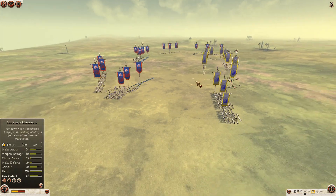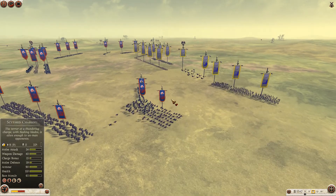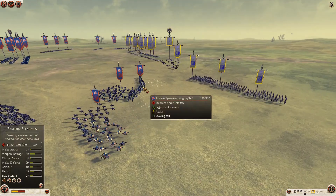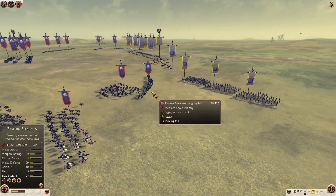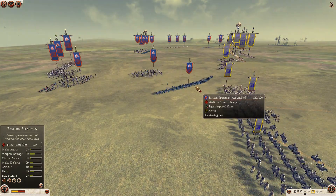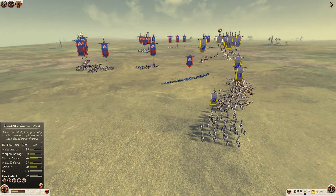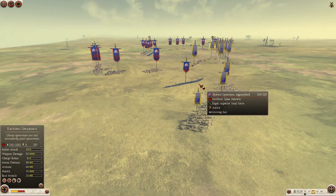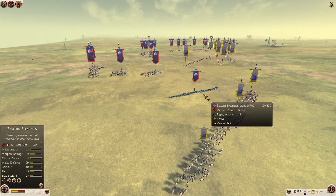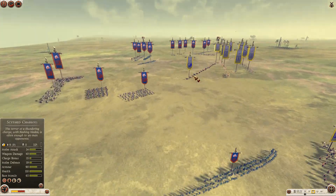He needs to get a better angle too. Chariots coming. There is a thing with the Eastern Spearman which we discussed with Prussian Prince. Usually we see this cheap unit simply as a charge baiter. If the enemy charges your Eastern Spearman, he will definitely kill it, but at the same time he will lose his charge on them. It's a cheap unit and his units will be tired.